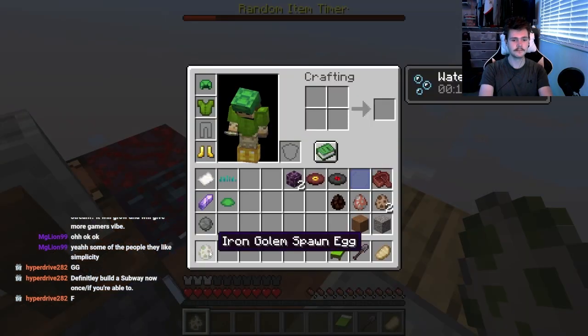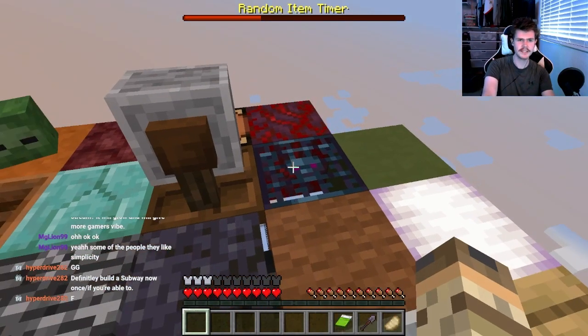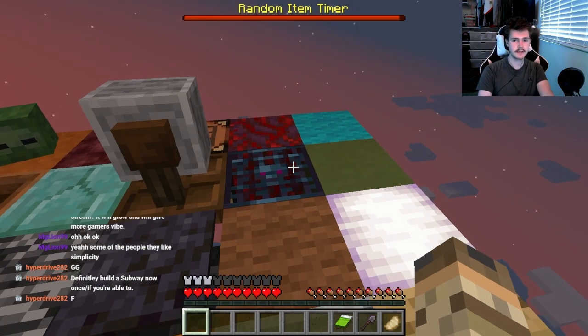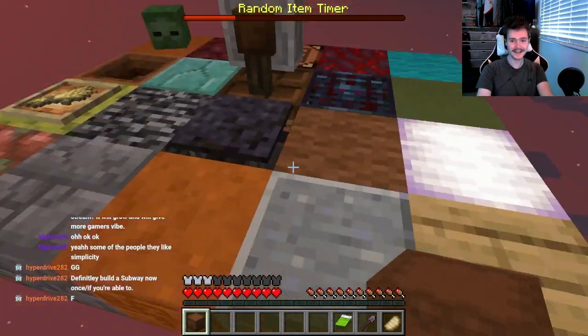We got an iron golem spawn egg - oh baby, that is gonna be cool once we get him, we need a ton of space for that. With planks and wood we can probably get a chest going for more storage. Speaking of storage, we just got a shulker box - that's a W, perfect timing!